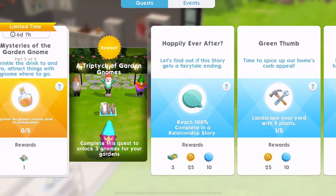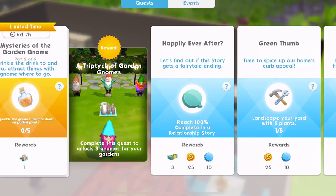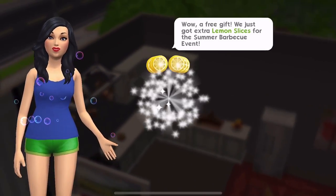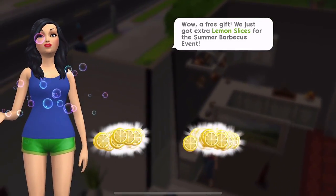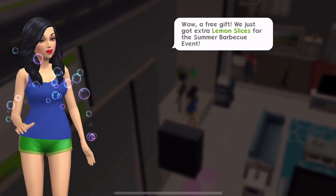Now part two: 'Sprinkle the drink to and fro, attract things with the gnome where to go - sprinkle the gnome's favourite drink on potted plants.' We also just got a free gift of extra lemon slices for the summer barbecue event. Excellent, that's all good!